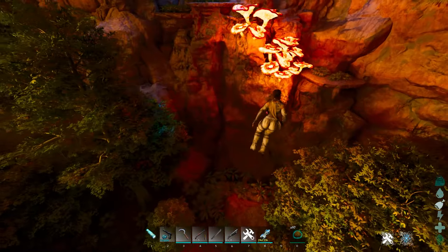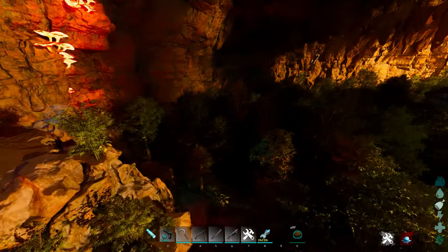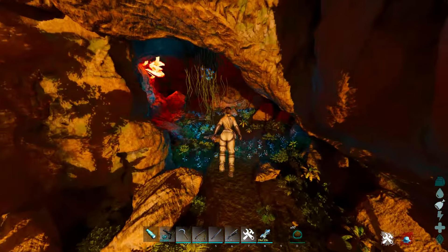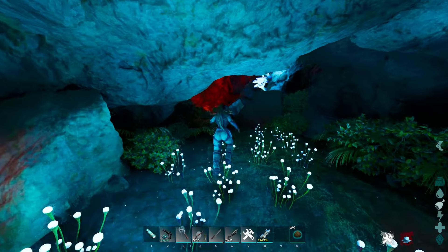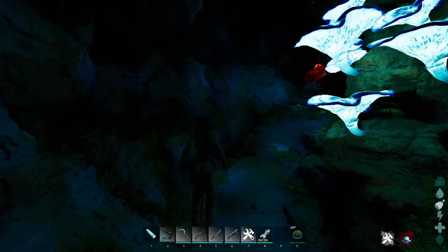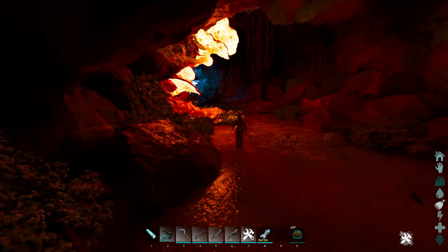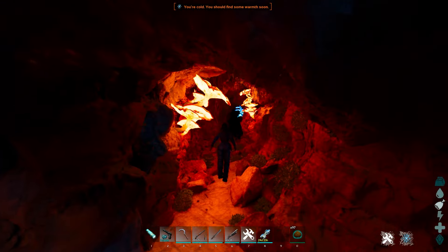Most people will build a base down here and never leave because you have everything you could possibly desire. If you look on the walls you can see how to navigate around this, because there are a few entrance points you need to be aware of — cave formations, if you want to think of it that way. There are cave offshoots people like to build in because it's even further down and a one-way entrance. This is a very long cave — a popular building location. I believe there's an artifact in this one.